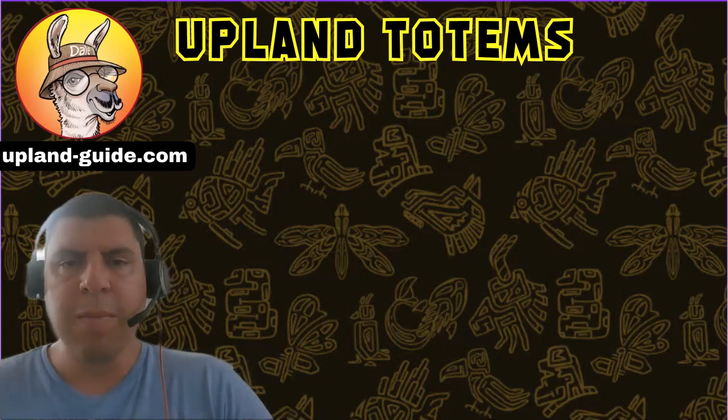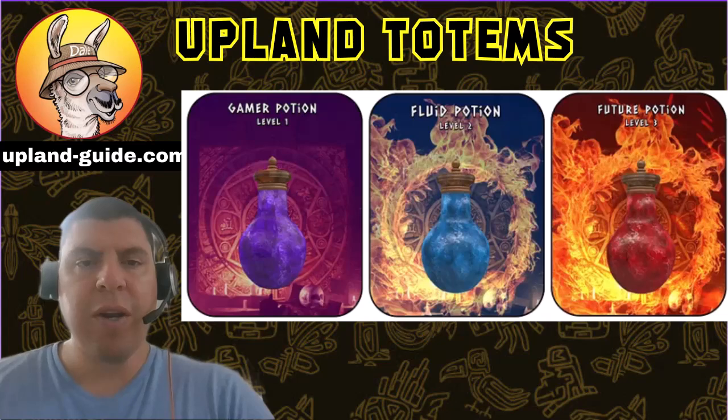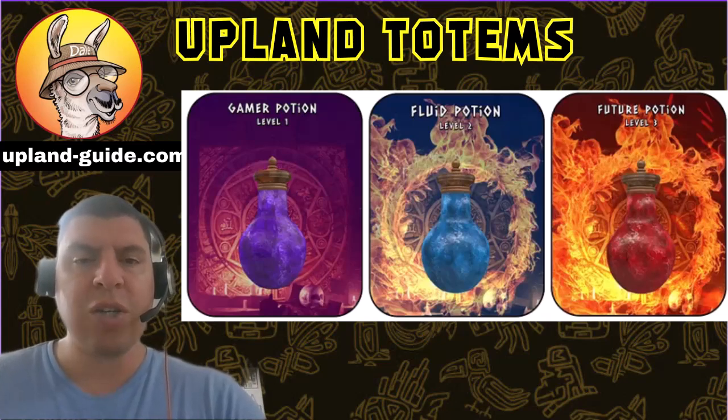Number four — how does the point system work? There are three different levels of level up potions: one, two, and three. For each one that you burn, you get the corresponding points — level one gives one point, level two gives two points, and level three gives three points. If the color of the level up potion matches the color of the totem you burned, you get additional points: an additional two points for level one, three for level two, and five for level three. And if the style matches, the exact same bonuses apply: an additional two for level one, three for level two, and five for level three.